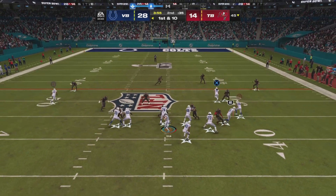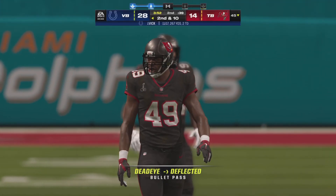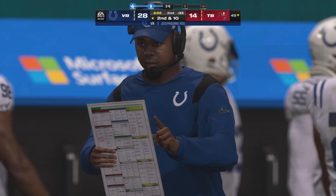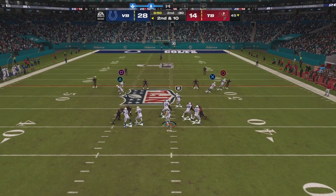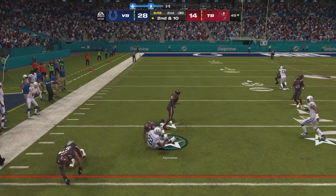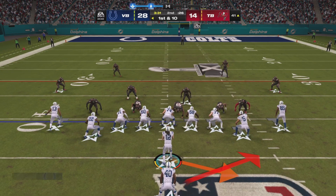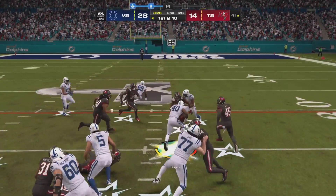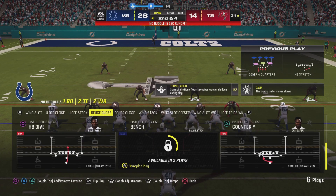Good starting field position for the Colts as they have it first and 10 at the 45. A throw there, but that's going to wind up incomplete. That appeared to be a play call where they were just trying to make second and short — I think they thought the coverage was off a little more than it was. Nice job pressing and forcing the incompletion. A run past midfield, just a yard or two short of the 40. This is Sayers, able to avoid him at the 40, giving him six yards, stopped near the 34.